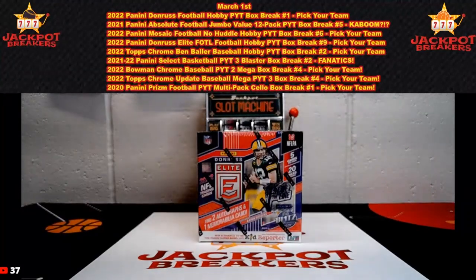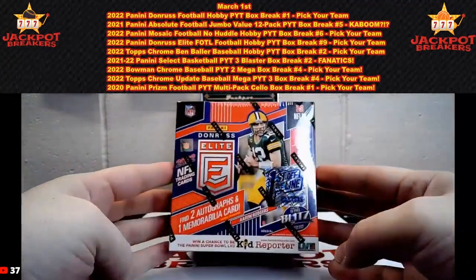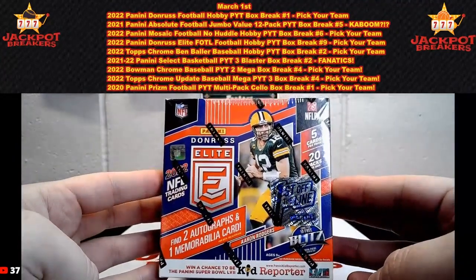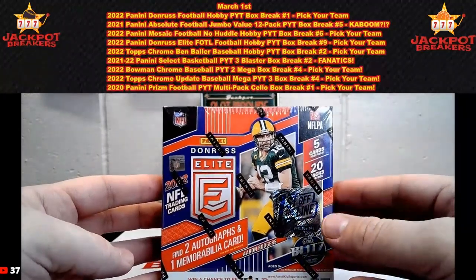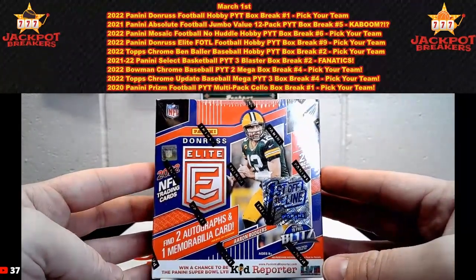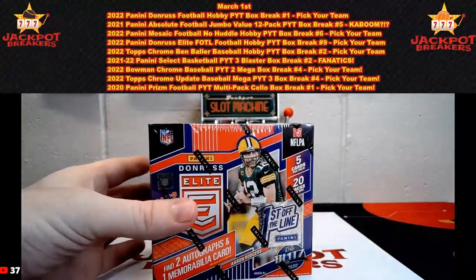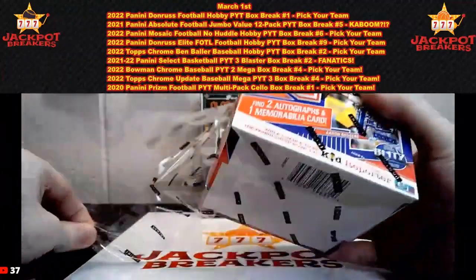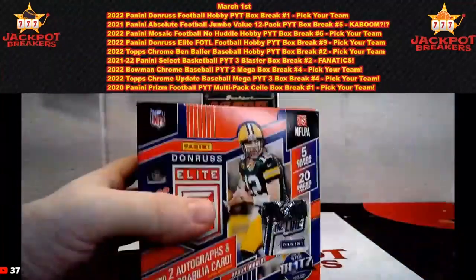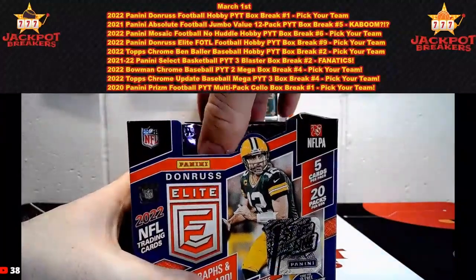All right, here we go on the Donruss Elite First Off The Line. This is 2022 Donruss Elite FOTL, so we should have two autos and one memorabilia card per box on average. We'll have some First Off The Line exclusives as well — 20 packs, five cards per pack. This is the 2022 rookie class, so if you guess a rookie on that auto, make sure it's out of the 2022 rookie class.